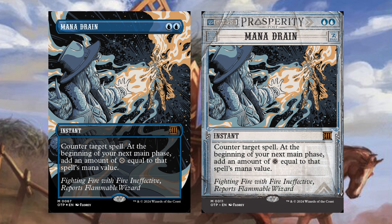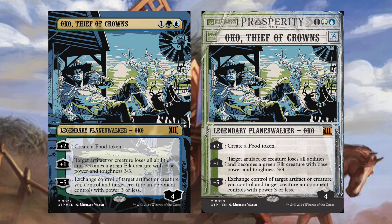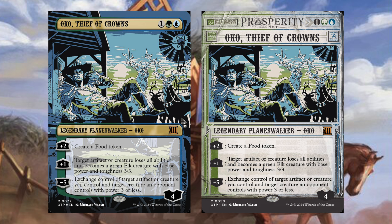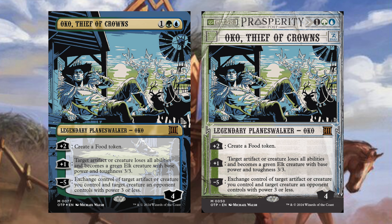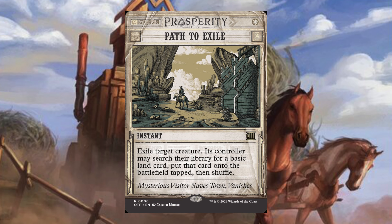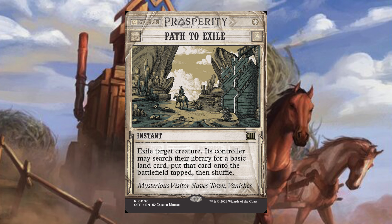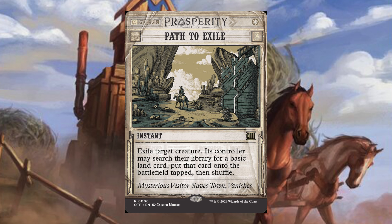Since we have a new Oko in the main set, we're getting the original Oko Thief of Crowns — one green blue, Legendary Planeswalker Oko. Plus two: create a food token. Plus one: target artifact or creature loses all abilities and becomes a green elk creature with base power and toughness 3/3. Minus five: exchange control of target artifact or creature you control and target creature an opponent controls with power three or less. Cool new art with the Prosperity Post frame. The last Breaking News card is Path to Exile — single white mana instant; exile target creature, its controller may search for a basic land, put that card on the battlefield tapped, then shuffle.